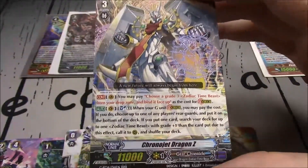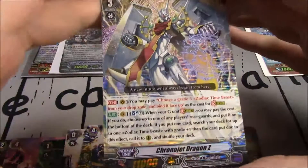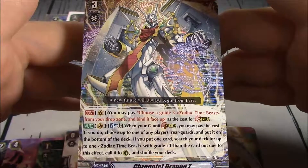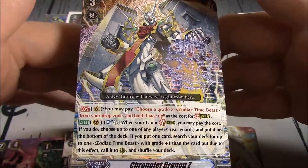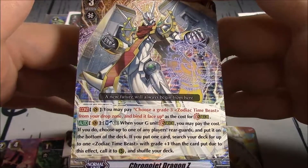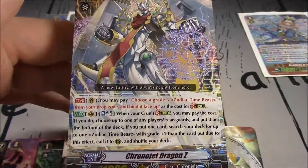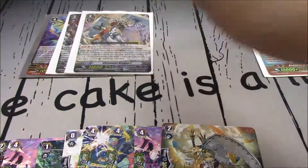We got Chrono Jet Dragon Z! That's another Triple R, so that's our second one. You may choose a grade 3 Zodiac Time Beast from your drop zone and bind it face up as the cost for stride. Vanguard, Soul Blast 1: when your G unit strides, you may pay the cost; if you choose to, put one of any player's rearguard on the bottom of your deck. If you put one card, search your deck for up to one Zodiac Time Beast with grade plus one than the card that was put with this effect, call it to rearguard and shuffle your deck. Note: you don't have to put your own card away to get a card.